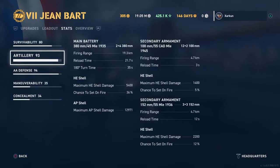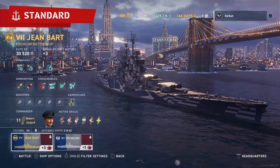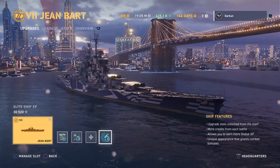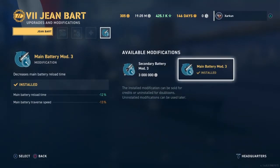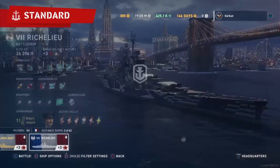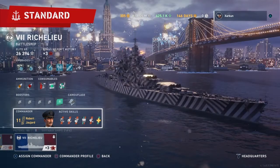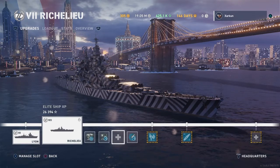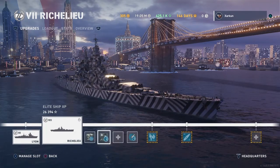The reload on these guns on my build is 21.7 seconds with this reload main battery mod 3 in slot 4 of the mods, which reduces the main battery reload time by 12%. Now we'll compare the Jean Bart to its sister ship, the Richelieu. Exact same Robert Jaujard build on it, and also have the reload booster in slot 3 — basically the exact same build on both ships.